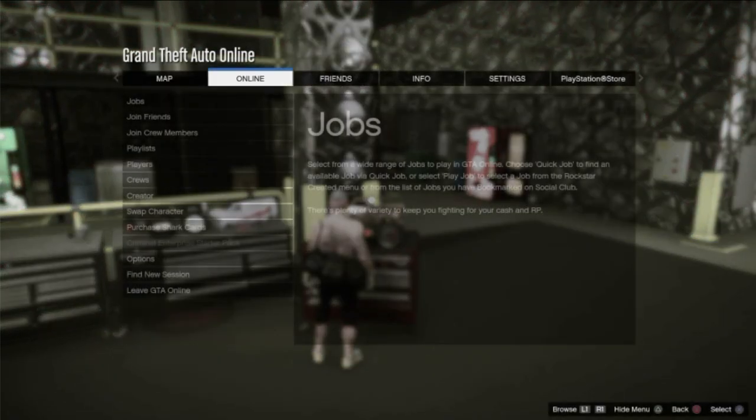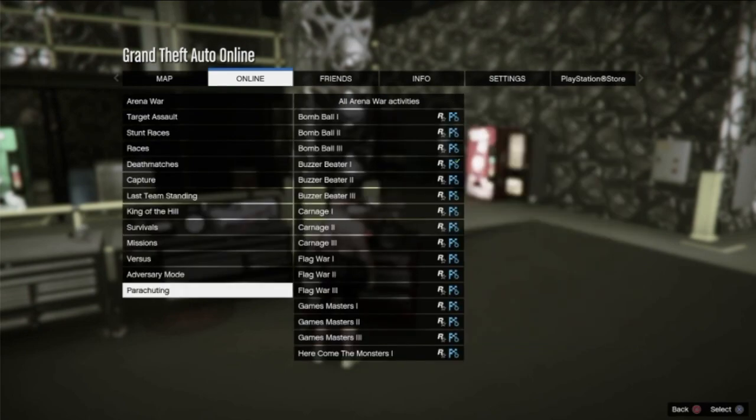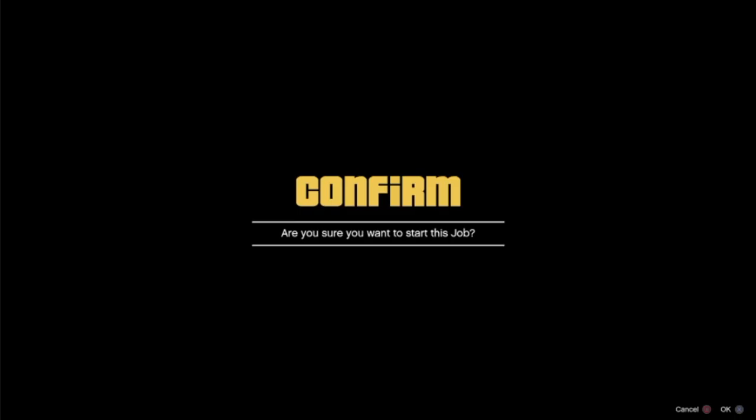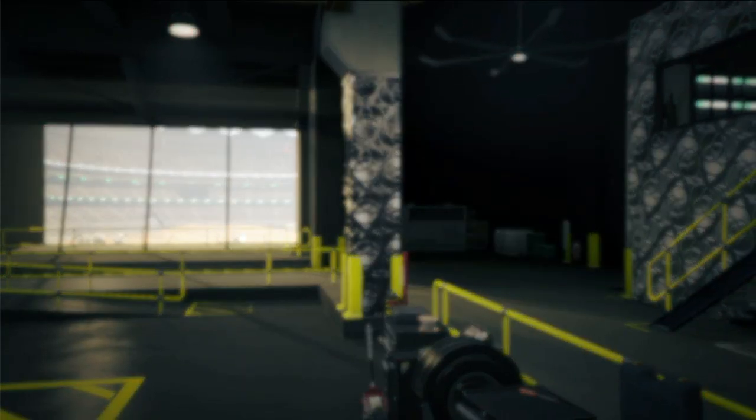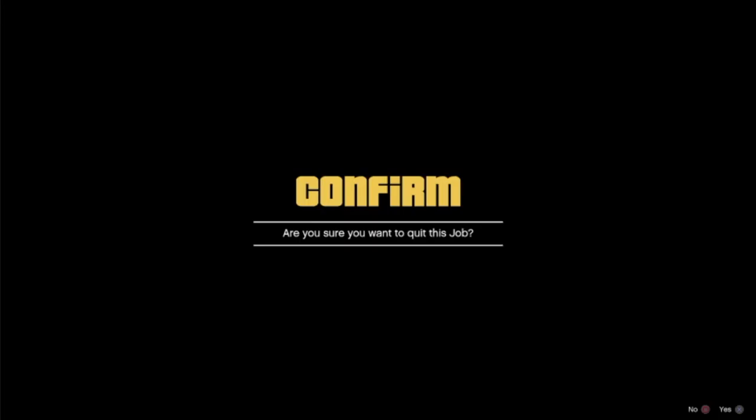Once we did that, we're going to quickly go to Online > Jobs > Play a Job > Rockstar Created > Missions and start up Titan of a Job. Once we're in Titan, we're just going to quit. As soon as you quit, start spamming Right on the D-pad as fast as you can and you'll see the RC Bandito with your mod on it for just a second. It'll bring you back into Titan — then just quit it again, and you've done the glitch correctly.